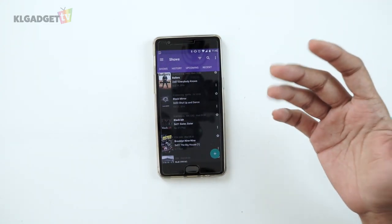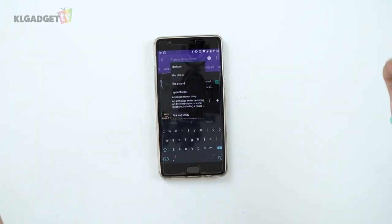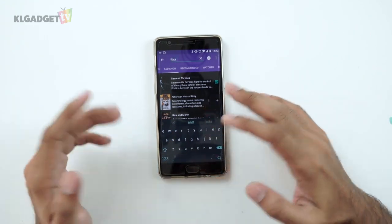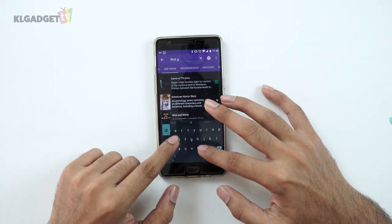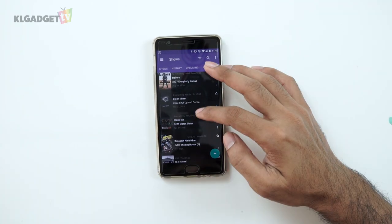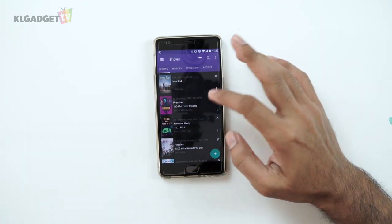You can add a show by pressing the Add button and searching for it. For example, I want to keep track of Rick and Morty, so I just search for it and it appears. Series Guide is available for Android — sadly it is not available for iOS, so iOS users might have to find another option.